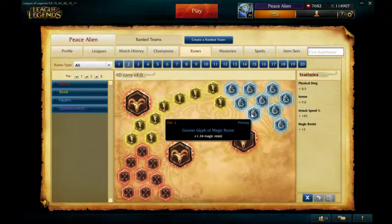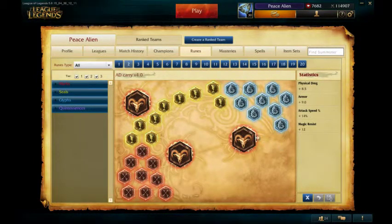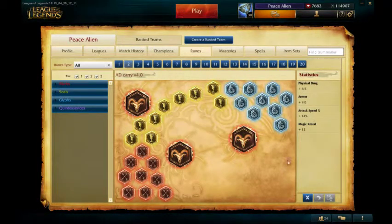For Blues I have Magic Resist. You can have some that turn into mana or some that turn into attack speed, but you should have the majority of them being Magic Resist just for defense.